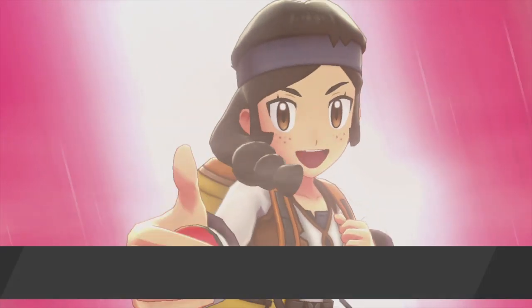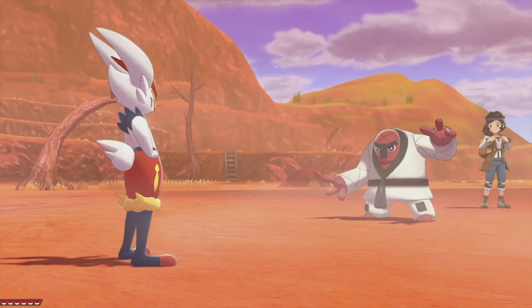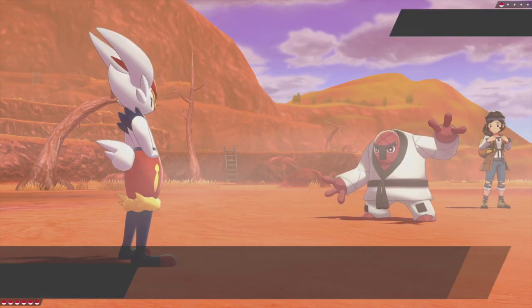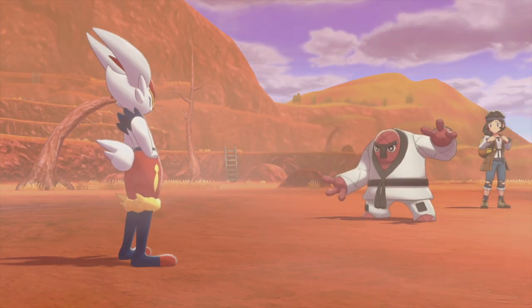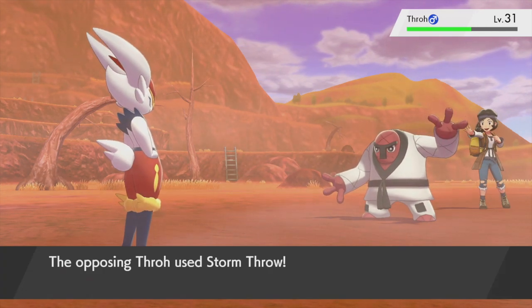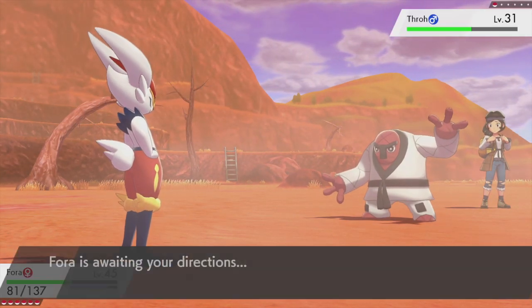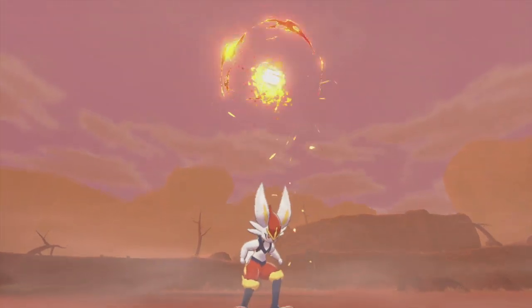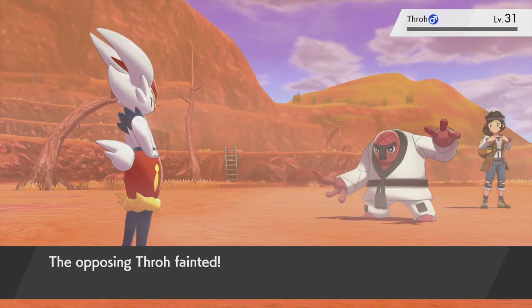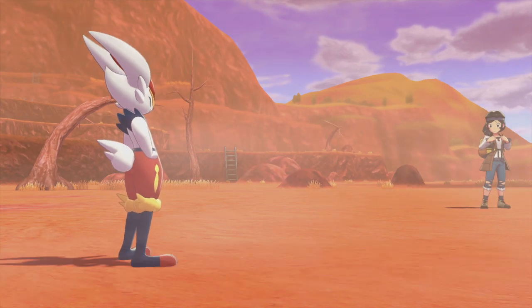We got another trainer over here - 'Are you filling your Curry Dex?' No, I'm probably gonna do that in postgame. She sent out a Throh - interesting, the counterpart. Phora's getting a ton of attention today. Let's use Double Kick again. Throh is a lot tankier than Sobble. It's gonna use Storm Throw. Pyro Ball is just so overpowered that we destroy Throh in one hit. We defeated Backpacker Ruth.